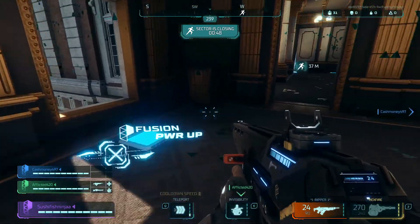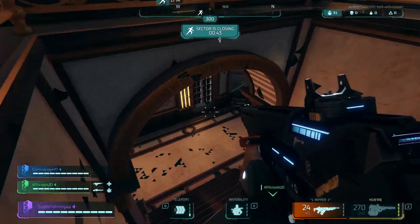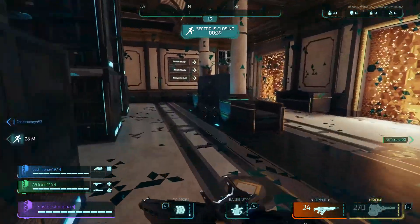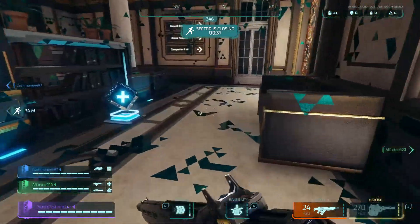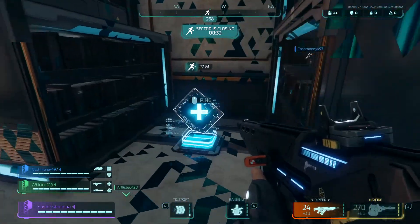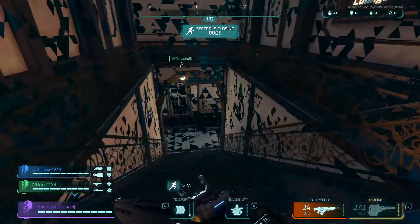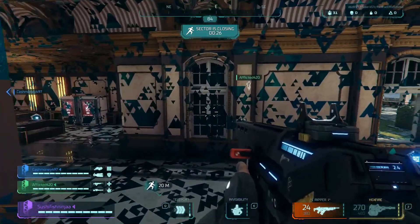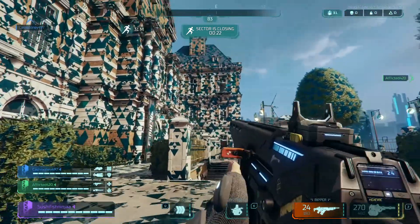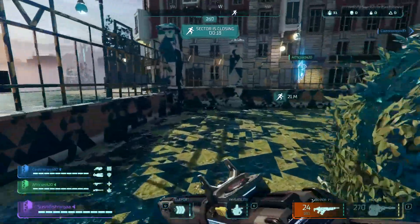Now talk about unique — the zone system in this game is so wild. The building in front of me is starting to dilapidate, getting all pixelated with triangles on it. What's happening is the zone is de-rendering — the entire area I'm in is going to be completely gone. It's going to be flat with no surfaces to jump on. Everything disappears. No circle, no smoke, no nothing — when the map is gone, it's gone.